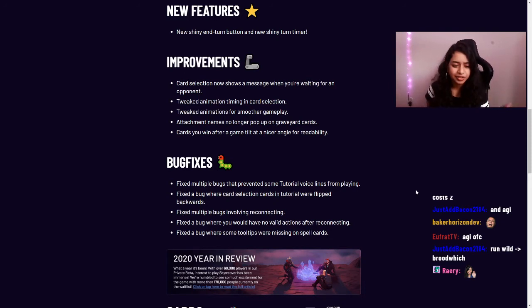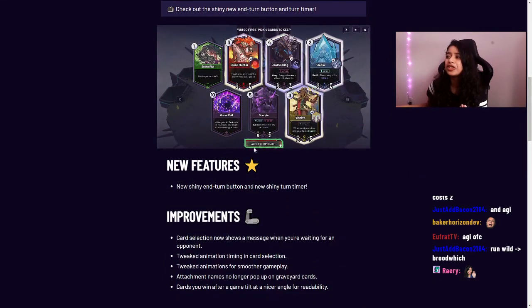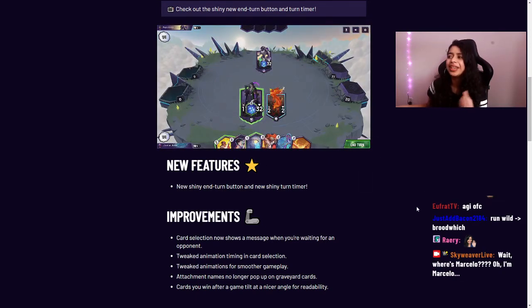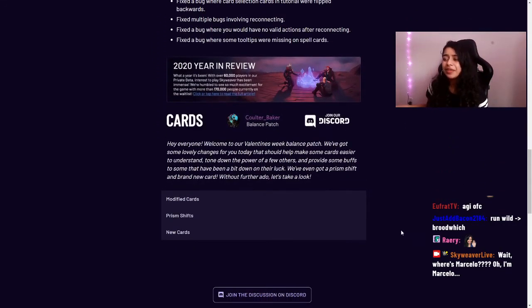We also fixed a bug where some tooltips were missing on spell cards. That covers improvements and bug fixes — but I want to go back to that shiny new end turn button and card selection button one more time. It's just gorgeous!